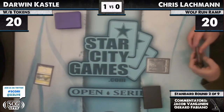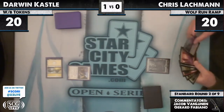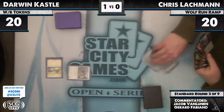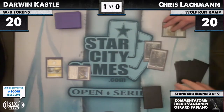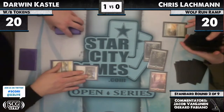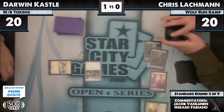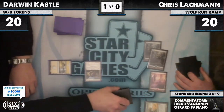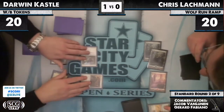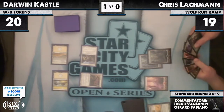Off to the races. Lachman with the Forest; Castle with a Plains and a Doom Traveler — much less threatening draw from Darwin this time around. Another Forest and a Rampant Growth. Let's see what Chris finds with the Rampant Growth — gets a Mountain. Castle beats him for one. There's a Loyal Cathar — that's a really good draw against Whip Flare and Slagstorm.